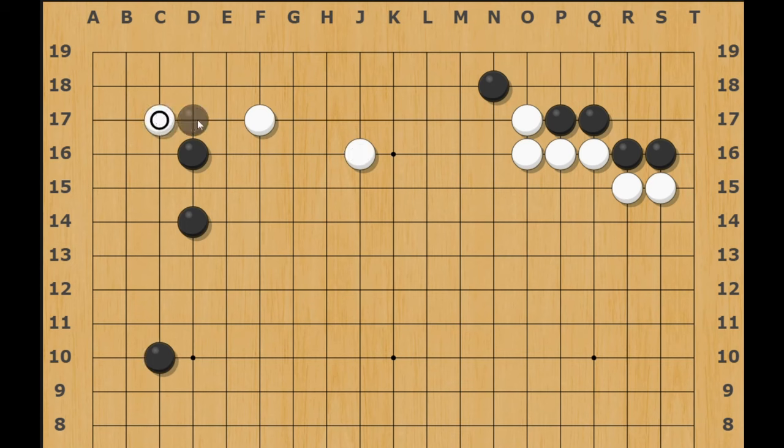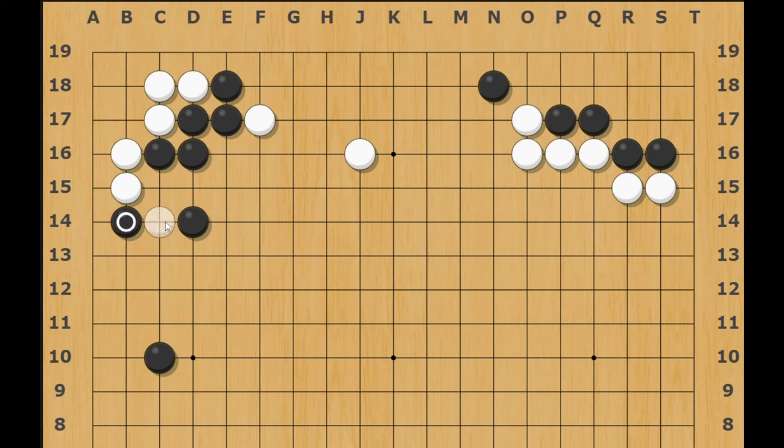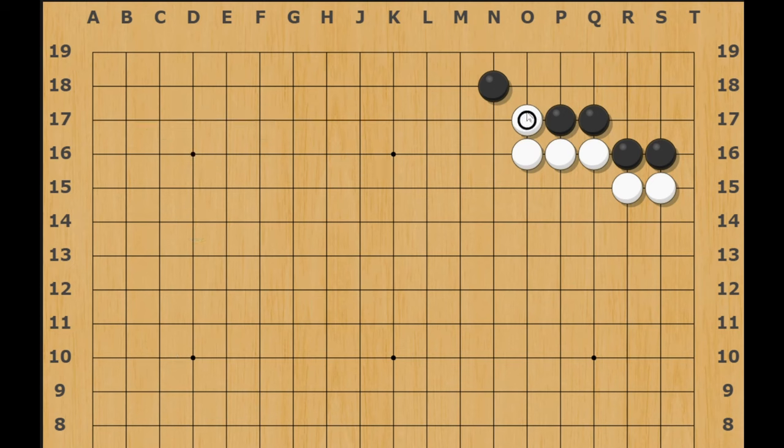An example: if you push here in this joseki, it's a super bad exchange — you should just push here directly. Another example: if black pushes here before playing 3-3, it's a terrible exchange that helps white a lot and makes the shape basically alive. Then black can't even attach because of shape problems like the wedge. If black just doesn't push first, they can attach and white cannot wedge because of atari. So in general you shouldn't make those exchanges. The reason white could do it here is because it makes the cut work — so you shouldn't let that move be sente.